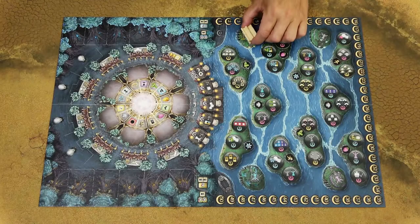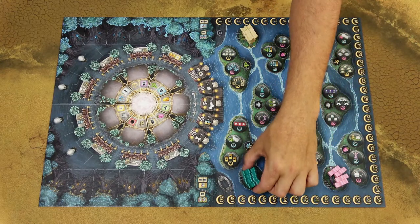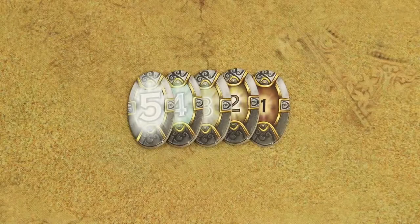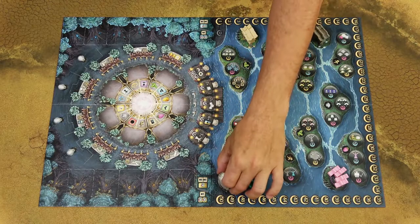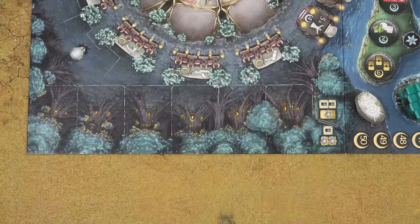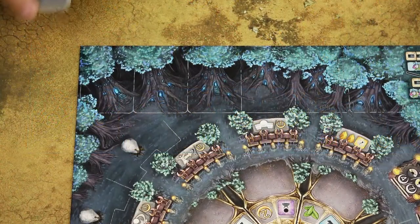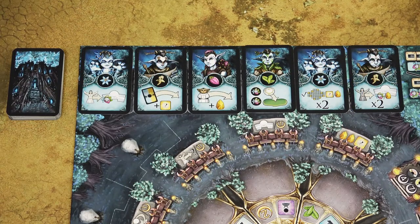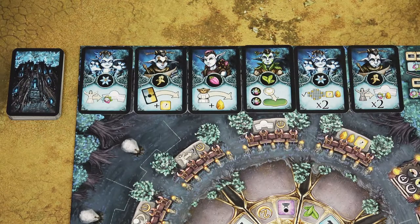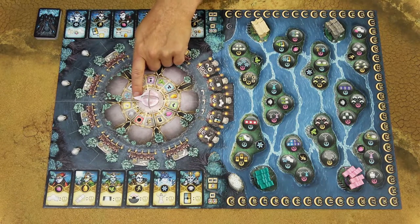Place the guardians on the small islands of the corresponding color — each island will have four guardians of the same color. Stack the countdown tiles with number one on the bottom and five on top, and place the pile on the designated space. Place the six elder cards face up. Shuffle the specialist gnomes deck face down next to the board and draw the first six cards face up. Place the great bonfire on its space with the arrow pointing in the correct direction.